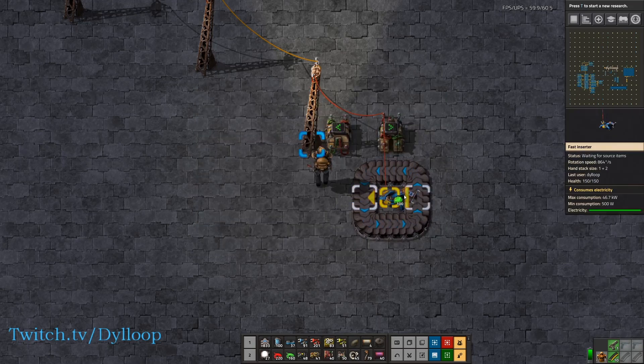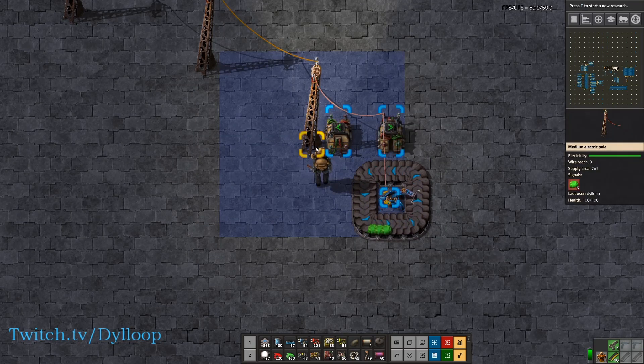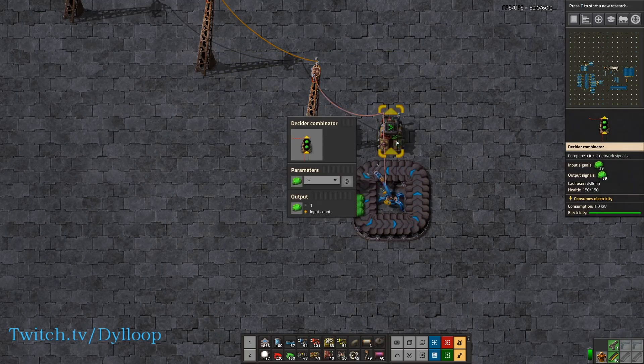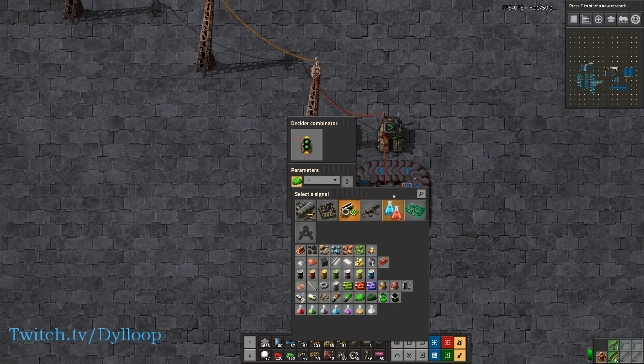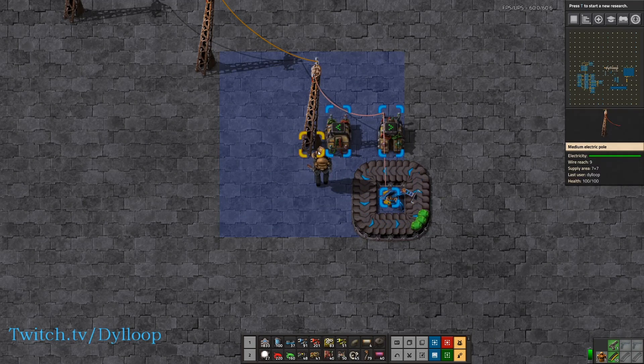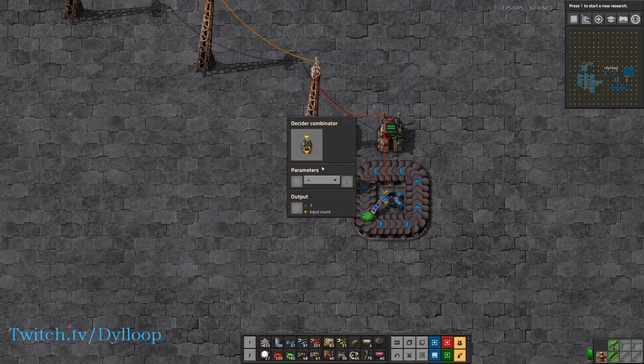Let's go ahead and throw a couple pieces of uranium on here. As you can see, this inserter is picking up three uranium at a time and it is counting up — it'll keep counting up indefinitely. So how do we make it reset? We can do that fairly easily by changing this signal to green. If green is equal to zero, it'll count.